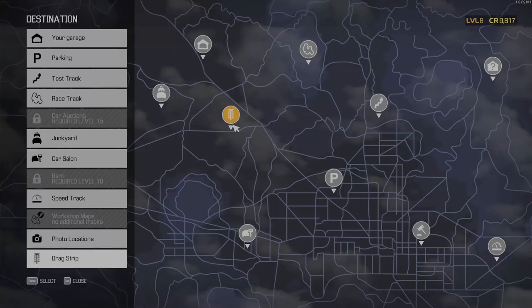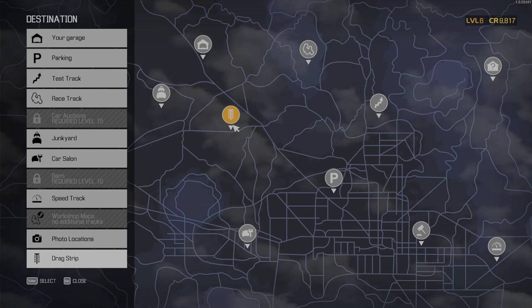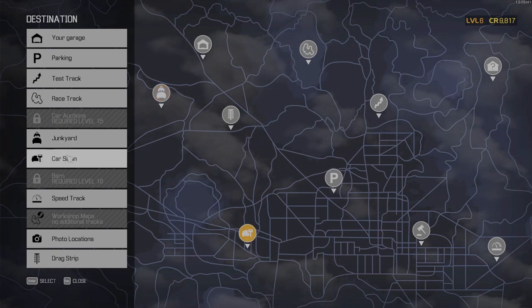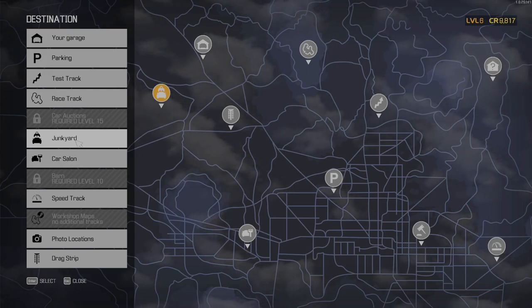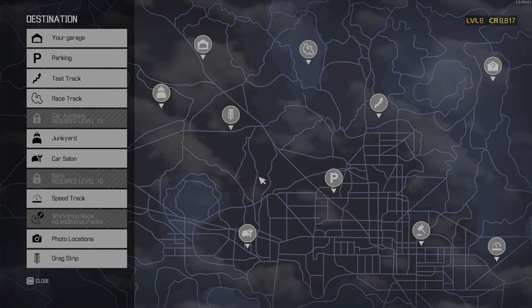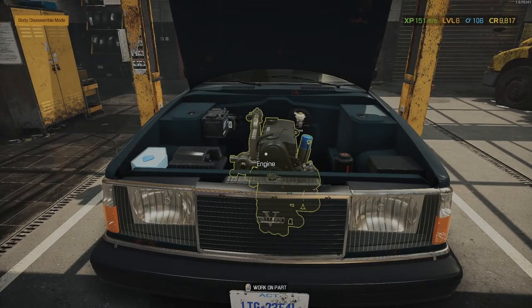If we check our map, we will see that now the junkyard is available. This wasn't available until we leveled up to level five or six. And here we can use the maps we find in the boxes, in the crates.